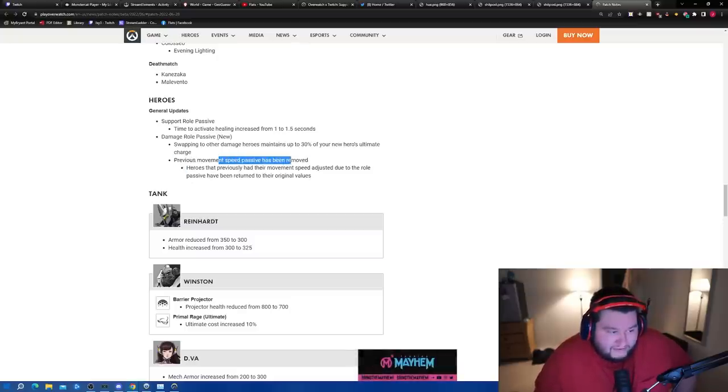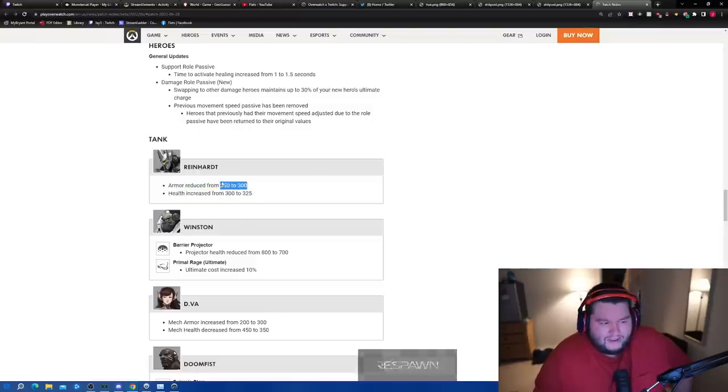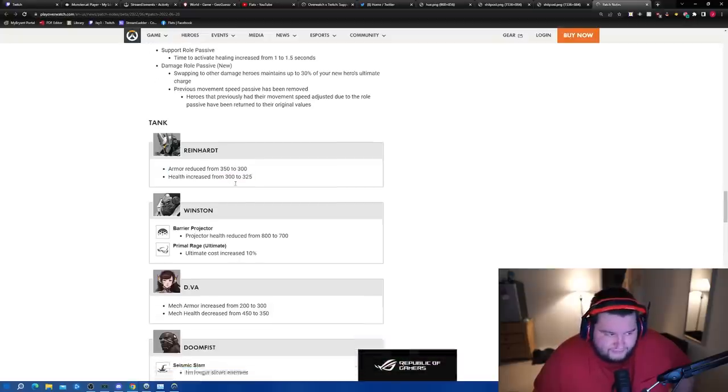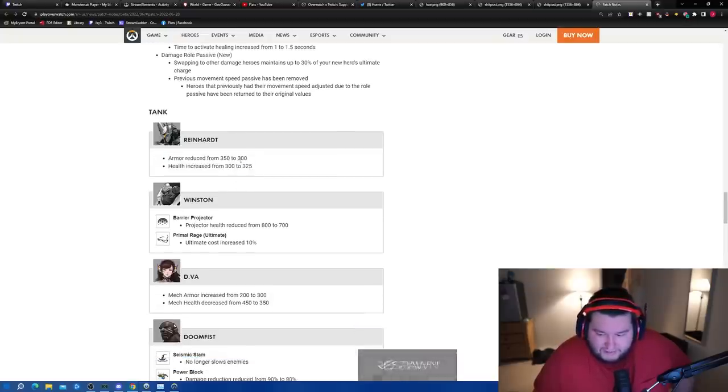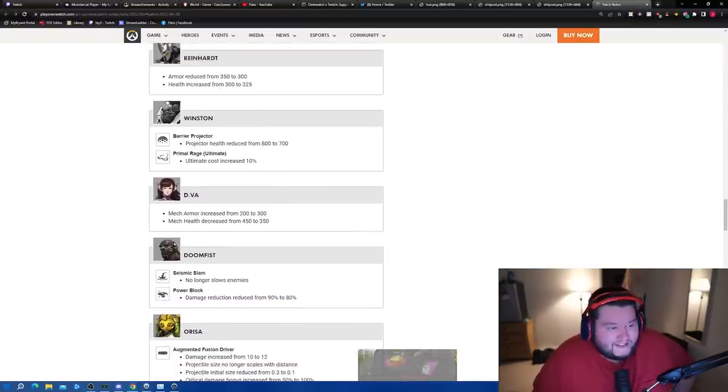Reinhardt armor reduced from 350 to 300 health — but you don't even get his full health back. Reinhardt isn't even a pick in Overwatch League because he's outclassed by movement-ability heroes. That is literally the stupidest thing I've ever seen. Reinhardt is not going to be good this patch. Winston's predictive barrier reduced from 800 to 700 — good change. Winston's ultimate cost increased by 10%.